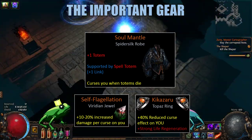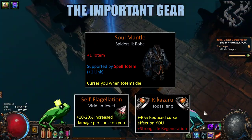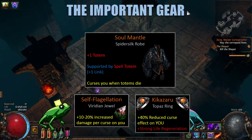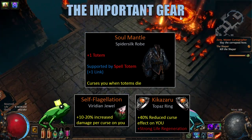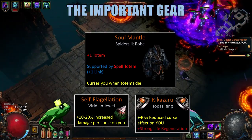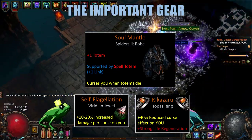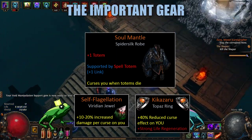It also gives us an extra link — that being a level 20 Spell Totem supported in the chest. It does have the drawback of cursing you when the totems die. In order to rectify this, we use the Kikazaru Topaz Ring, which gives us 40% reduced curse effect on you. While we're using two of these, we get 80% reduced curse effect, and along with the Ascendant's Guardian node, we're capped at 105% and no curses have any negative effects on us.